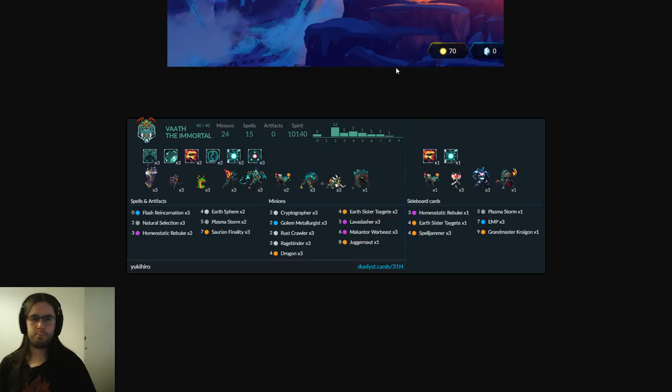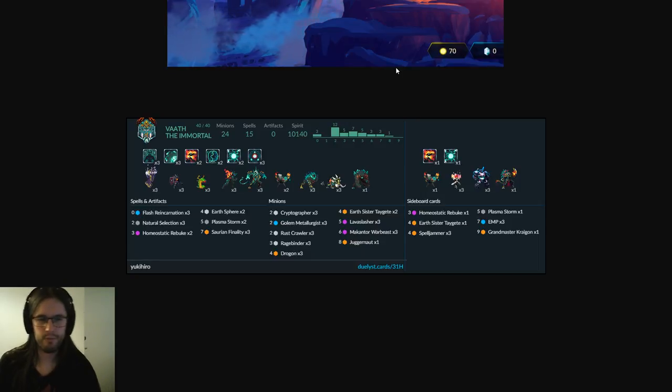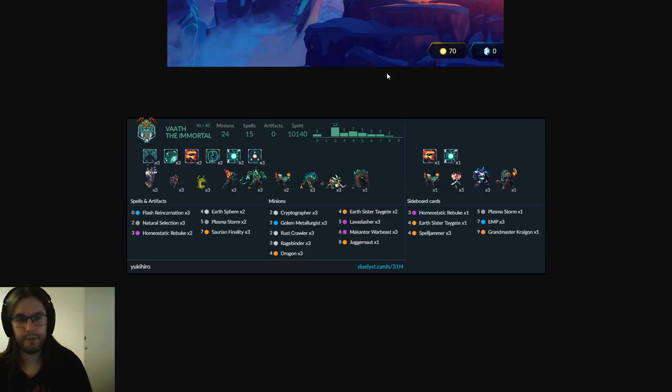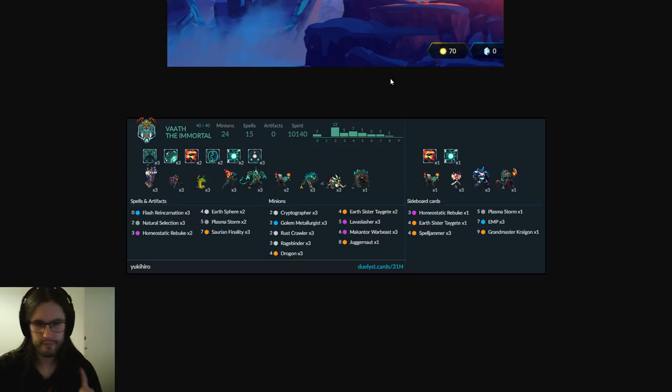This is Yuki Hero's mid-range combo control Ragnora deck — or actually, this is mid-range Vaath. I'm half confusing myself. It's a Saurian Finality deck with Drogon and Juggernaut and a couple of other cool tech choices, and three copies of Rustcrawler which I haven't seen before. I think that's pretty clever.